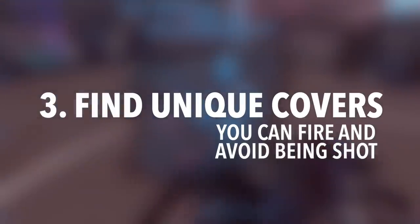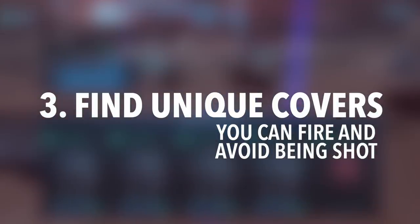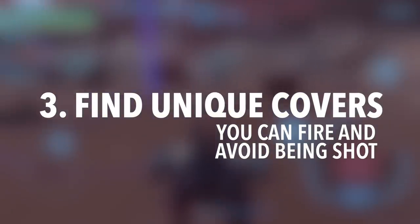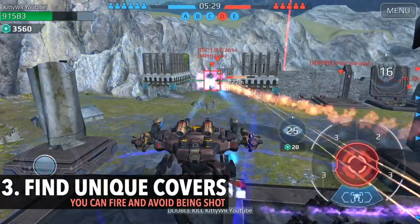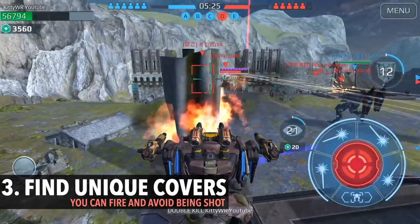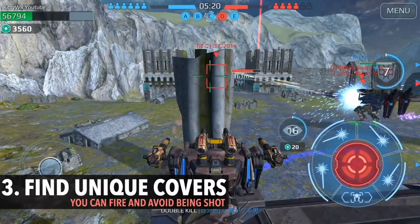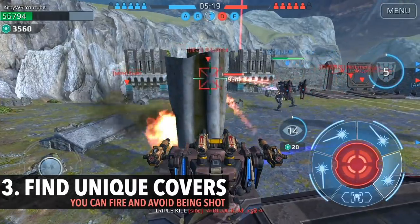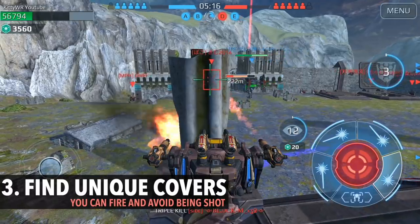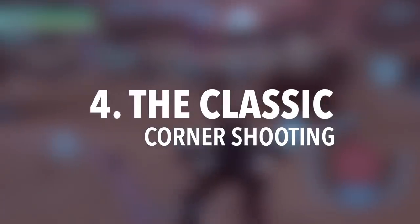Number three: find unique covers. In some unique covers you can fire while also avoiding being shot at the same time, especially against energy weapons. Here you can see a lot of areas, and the enemy's built-in weapon is an energy weapon, so I'm able to use this pillar to avoid their built-in weapon while still being able to use two of my medium weapons.